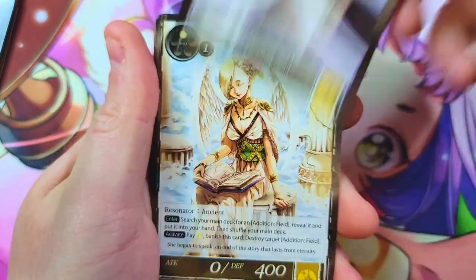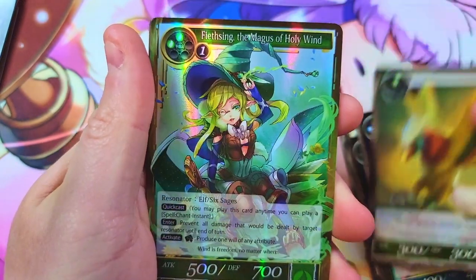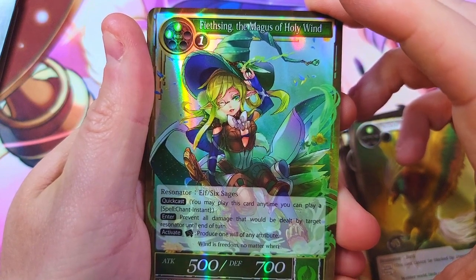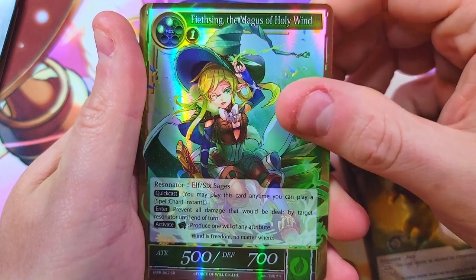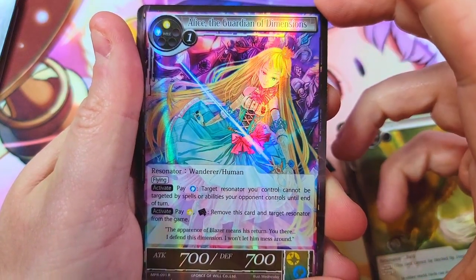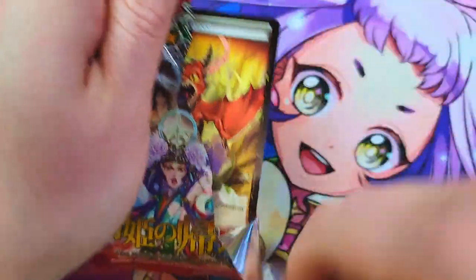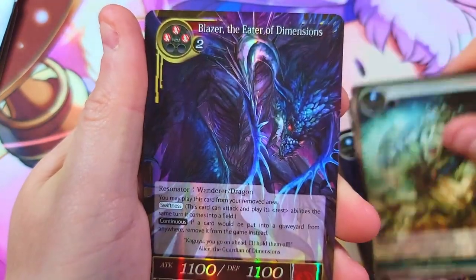Can we get lucky with something bonkers? We've got Magus of the Holy Wind — Feising, however you say it, I can never get that one right — cool classic card. Behind it we got Alice the Guardian of Dimensions as our rare foil. Two very sharp character cards, which I enjoy collecting.